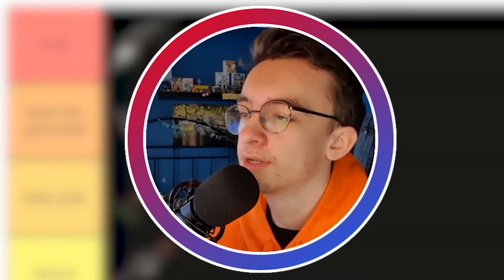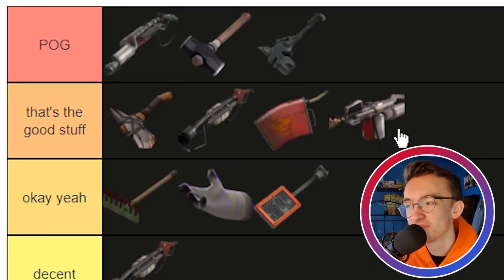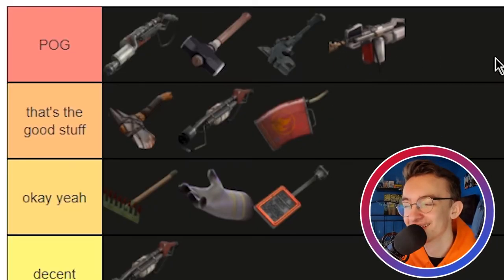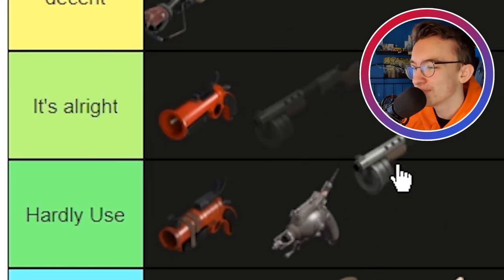The Nostromo Napalmer — for all intents and purposes it should be Good Stuff, but the thing is it's a reskin of the Flamethrower. I like its design more than the regular Flamethrower and I'm a big fan of the Alien franchise, so it's going in Pog tier purely because of the design. It is literally just a Flamethrower, but the reskin makes it cooler than the Flamethrower. The Panic Attack — it's all right, but I hardly use it so I can't really give an opinion on it.